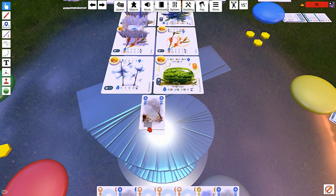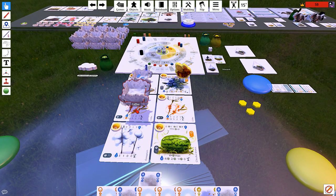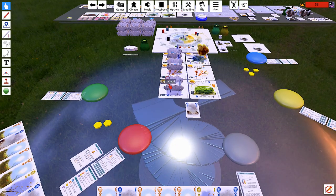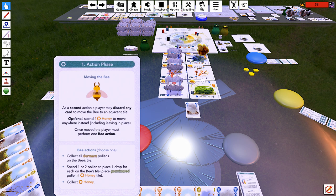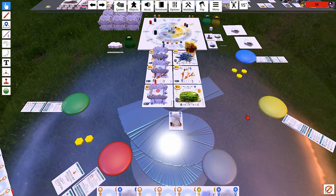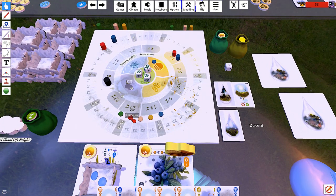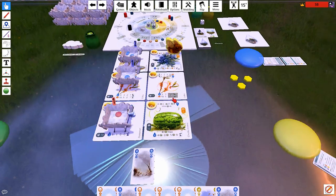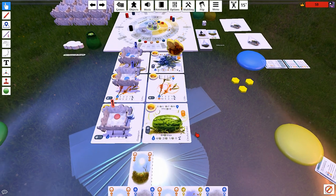Let's just develop ourselves a cloud and some drops here. The bee actions are all about collecting pollen — spend one or two pollen to place one drop per pollen on the bee's tile. That does seem really useful. But I think I'm just going to play sun. We should vote. I'm going to do this and then play sun and vote sun again. I think this is how I opened the last game and it worked so well there — how could it possibly be a bad idea?